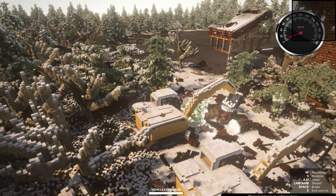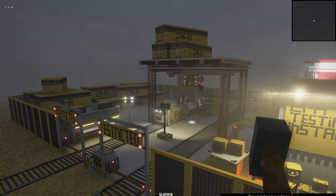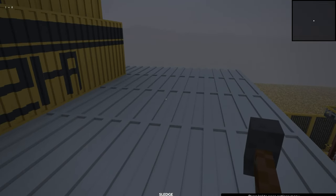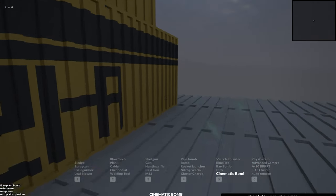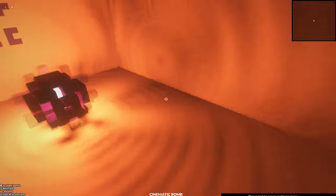On to the second explosion. Here we are at the testing site, this time at night, because I think the explosion will look coolest at night. Let's place the bomb on top of this roof, because I want to see how the explosion travels downwards towards gravity. I want to place it inside of the crate right here — perfect.